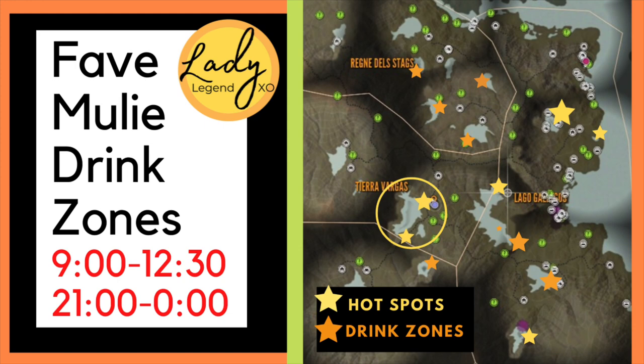Here we have a location map of my favorite muley drink zones. Mule deer drink from 9 a.m. to noon or 12:30, and again from 9 p.m. till midnight — though the evening is not my favorite time to hunt them because they're so hard to see in the dark and Parque is very foggy. Mule deer lake, the lake in the circle, is your number one spot — you'll find them at all four corners. The yellow starred spots are hot spots where I've seen diamonds shot multiple times. Orange stars mean mule deer at just about every lake on the map.